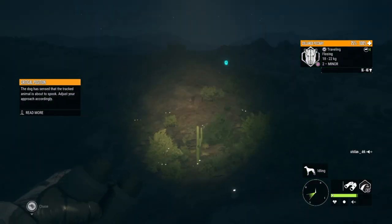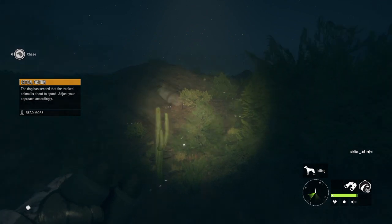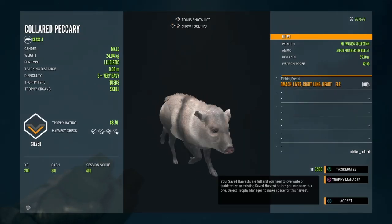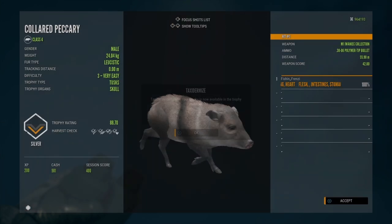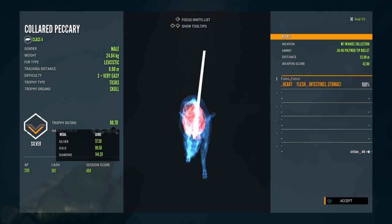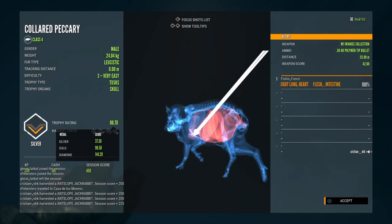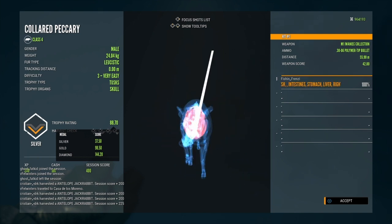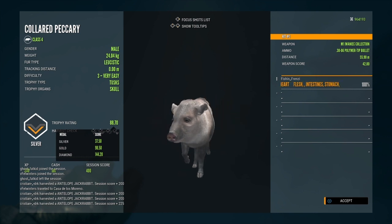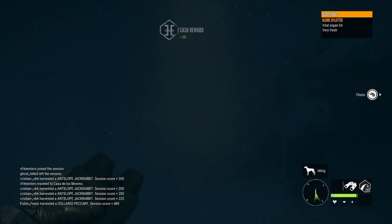Let's go ahead and grab that leucistic. This should be my first rare peccary. And here's our peccary — leucistic, level 3 male peccary. Not half bad, I'll take that all day long. Bummer it didn't make gold, but oh my gosh — no way we got the hard shot on that. It was like a Texas hard shot near about. Wow, that is pretty darn awesome. Let's go guys!